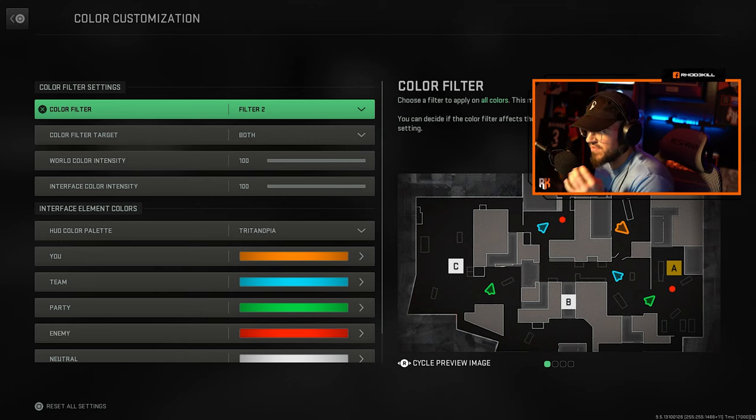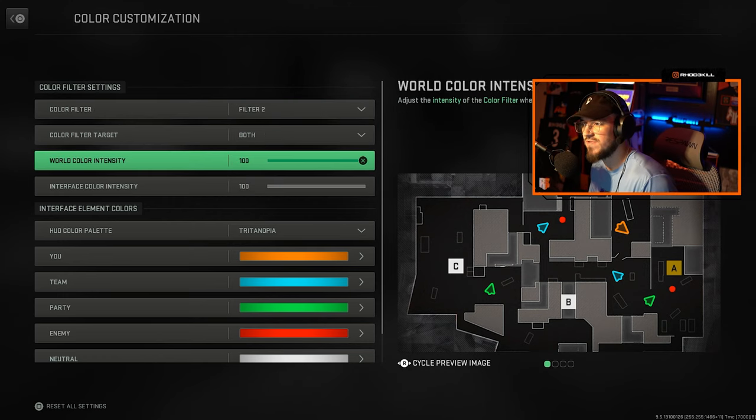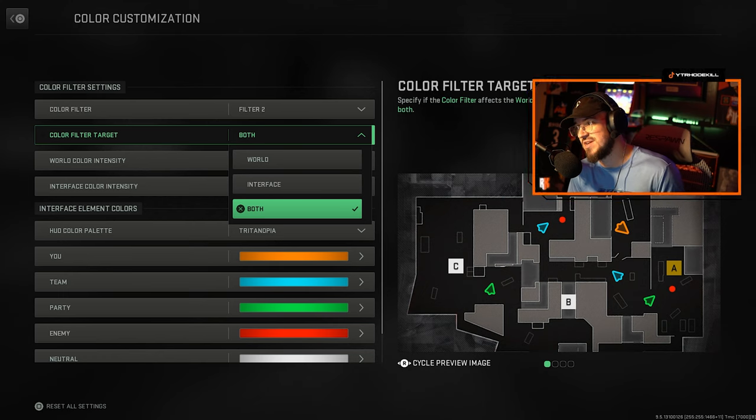I found that the color filter that popped a lot and looked very good was Filter 2. I moved the World Color Intensity all the way up to 100, the Interface Color Intensity all the way up to 100 as well, and Color Filter Target I changed to Both.